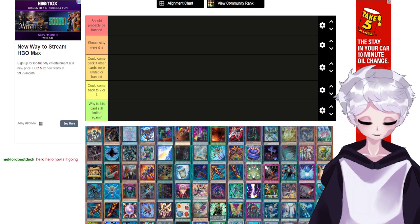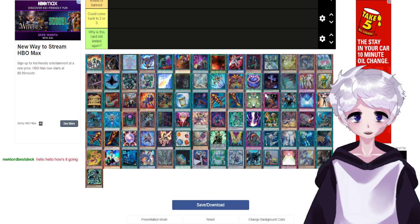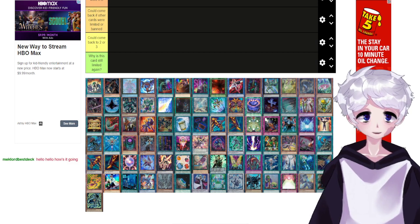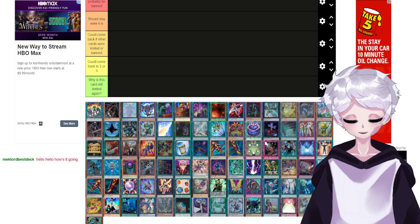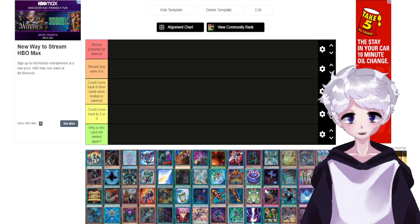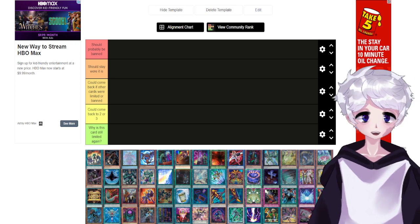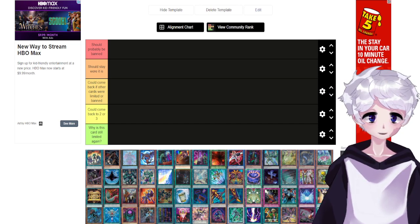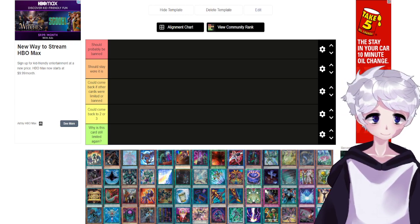We're looking at every limited card, listed in alphabetical order. I will not go into great detail on why some of them are limited, but for the more different ones I will. Starting off, we've got A Hero Lives. I feel like it should be really obvious why A Hero Lives is here — it's a free special summon of literally any E-Hero monster, and there is an E-Hero that searches any hero monster, so it is a one-card full combo for heroes. That's really strong.